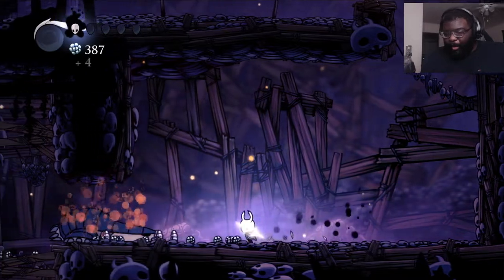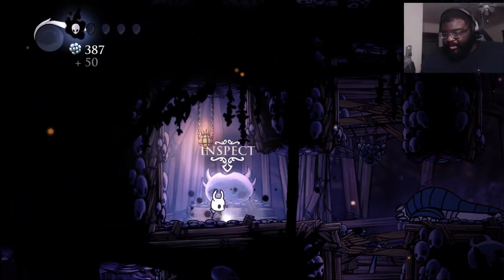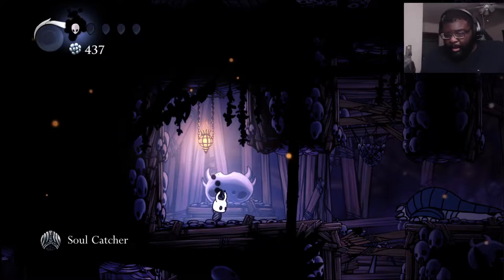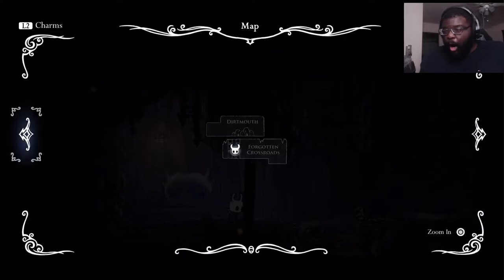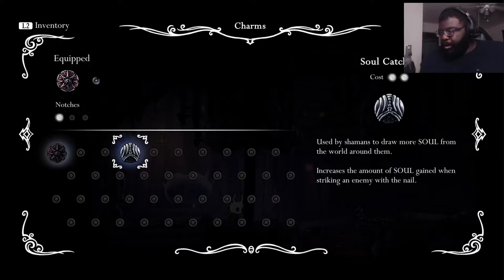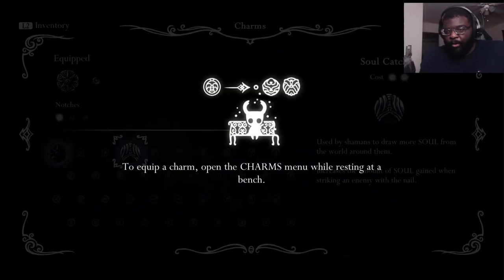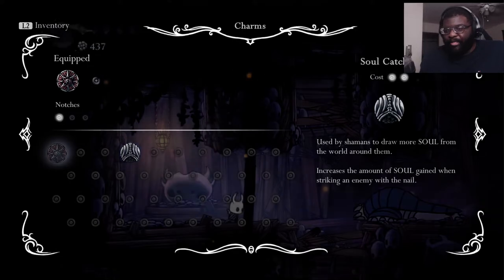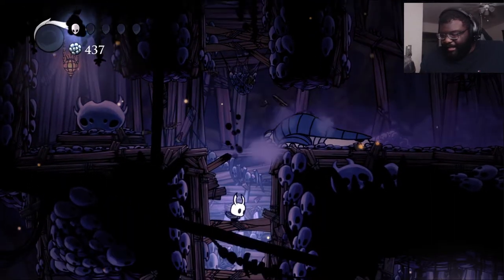There we go! Holy shit! What's this? Soul Catcher? What is a Soul Catcher? Oh, it's a charm! Used by shamans to draw more souls from the world around them. Increases the amount of soul gained when striking an enemy with the nail. While resting at a bench. What the hell is that noise?